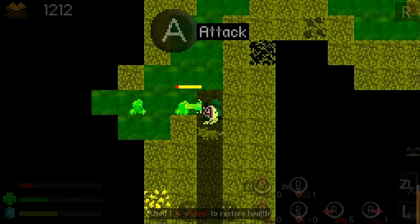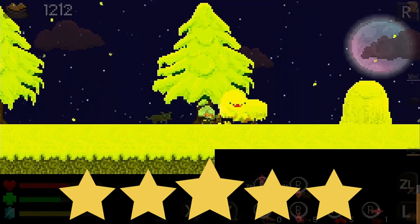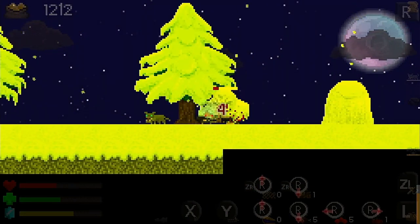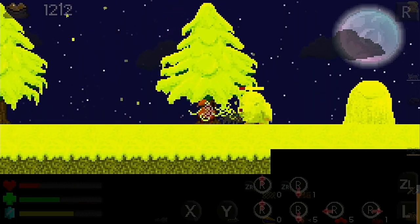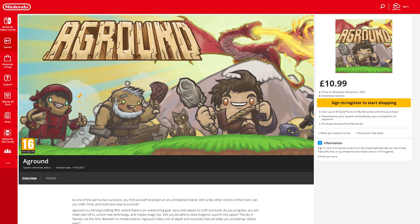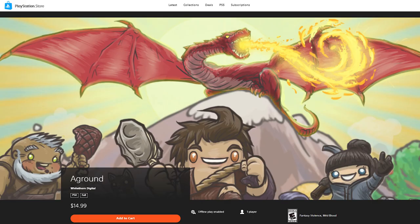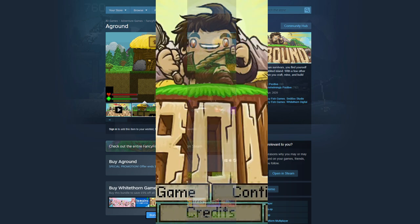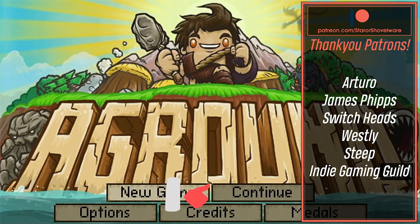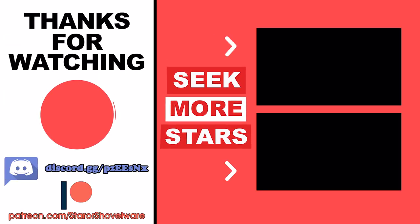I'm giving Aground five out of five stars. I'll admit I was a little reluctant to play it at first, expecting just another Minecraft clone, but I'm really glad I did as I thoroughly enjoyed my time with it and I'll definitely be jumping back in to discover what else it has to offer. You can get Aground from the UK Switch eShop for £10.99 or from the US eShop for $14.99 — alternatively, the game is also available on PlayStation, Xbox, and Steam. That wraps up this review — drop a like if you enjoyed it, comment with your thoughts, and don't forget to subscribe as I upload new Switch game reviews every few days. Thanks for watching, take care of yourselves, and game on.